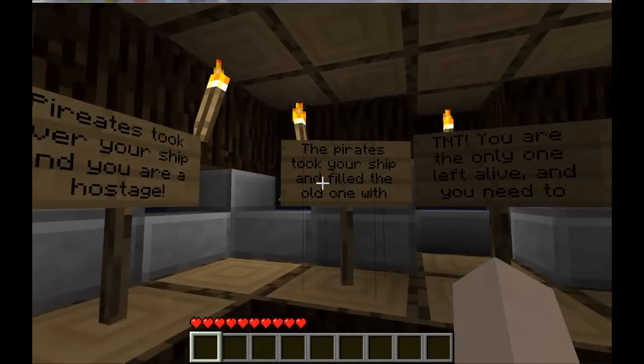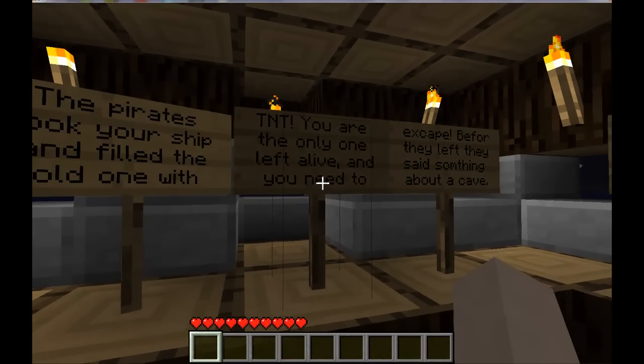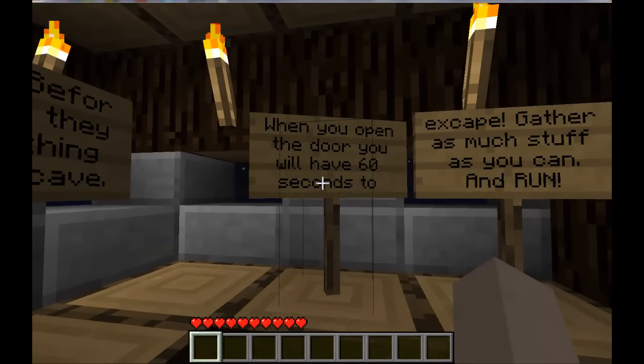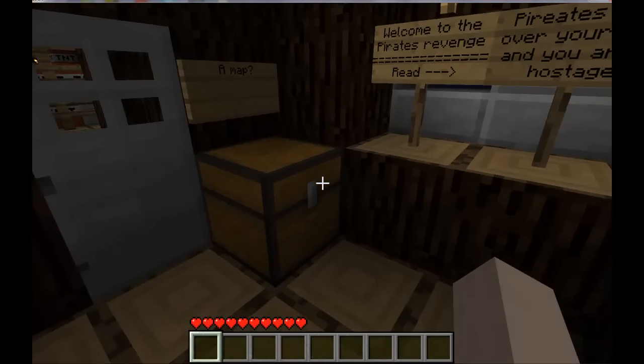Pilots took over your ship and you were a hostage. The pilots took your ship and filled the old one with TNT, and you're the only one left alive and you need to escape. Before they left, they said something about a cave. When you open the door, you'll have 60 seconds to escape. Gather as much stuff as you can and run.